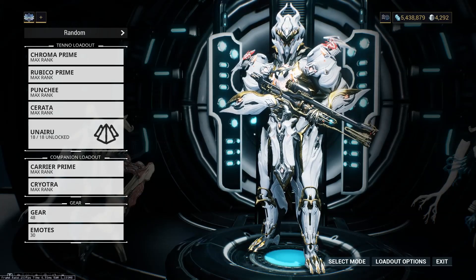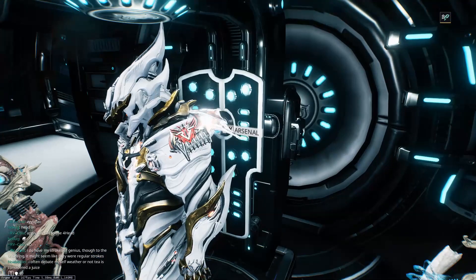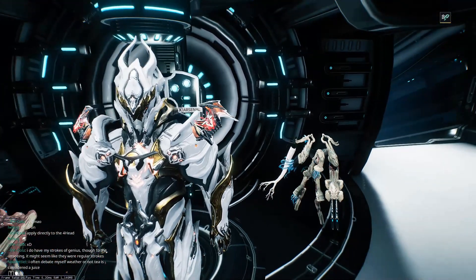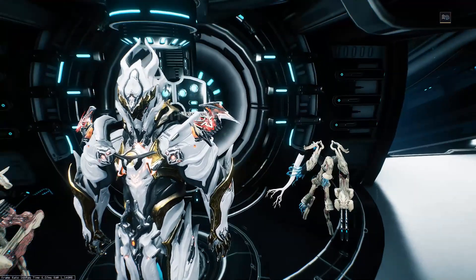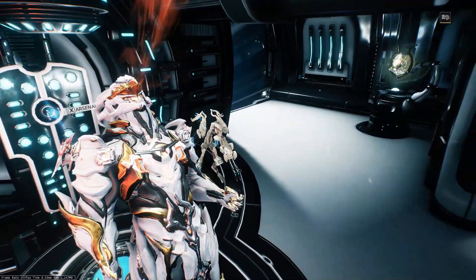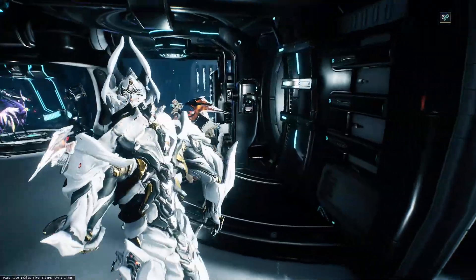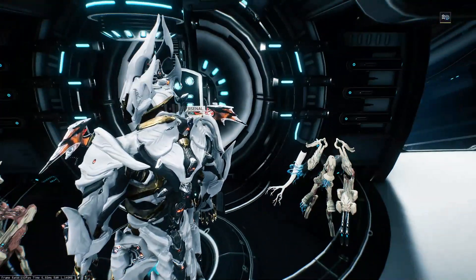Hey guys, what's up. So as many of you know, there's been a massive update to Planes of Eidolon recently, so I just thought I'd run through some of the changes that have been going on and what's changed with regards to each role in hunting — the builds, how they've changed, spawning spots, all that stuff. I'm not going to go fully in depth on everything, and I've just got one clip to show from Chroma's POV.